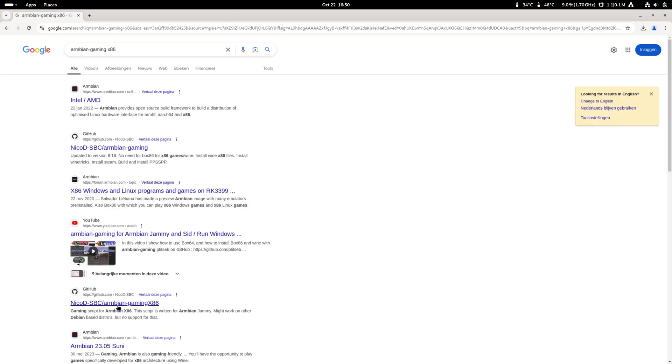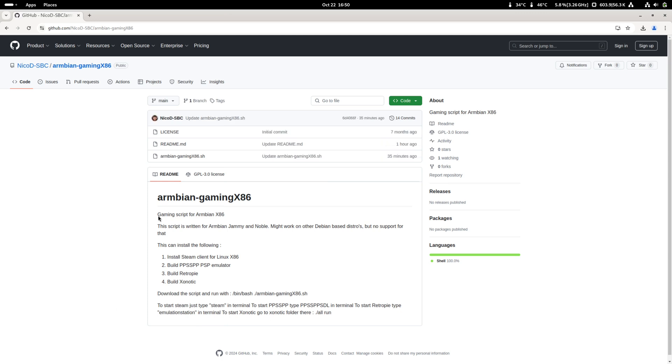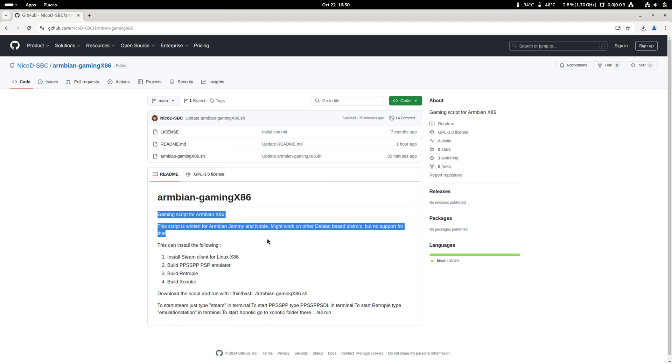So here it is. To find it, we type 'Armbian Gaming x86' in Google, and here it is. This is the gaming script for Armbian x86. This script is written for Armbian Jammy and Noble. It might work on Debian, but there's no support for that. It can install Steam, PPSSPP, RetroPie, and Xonotic.